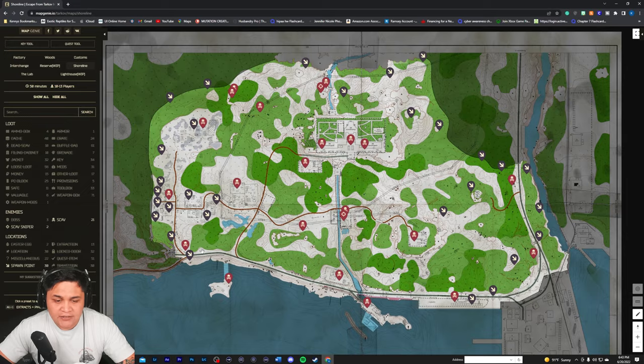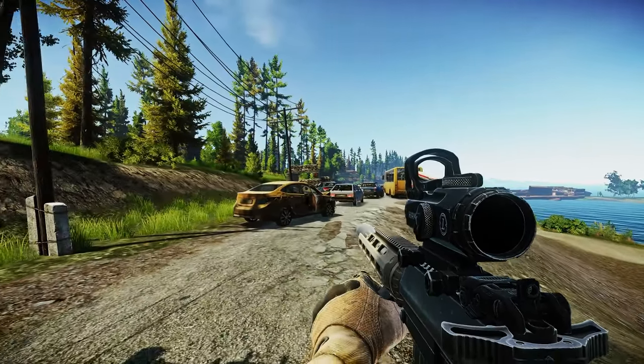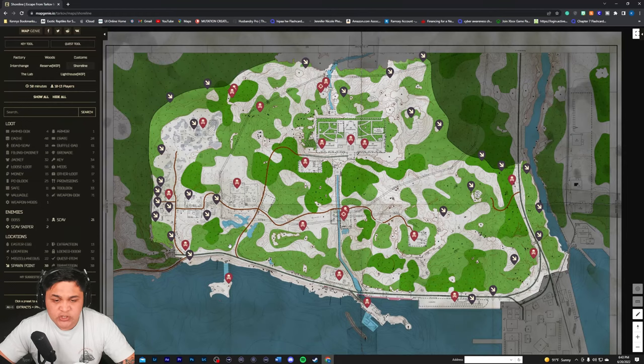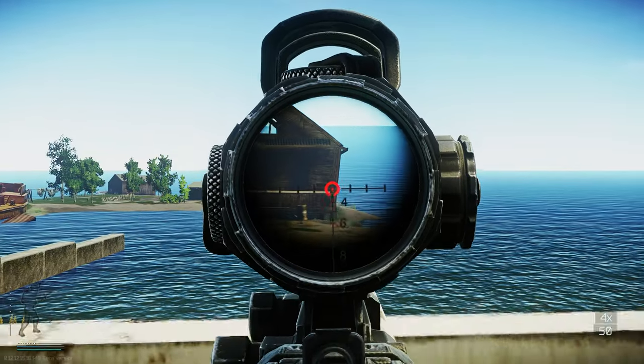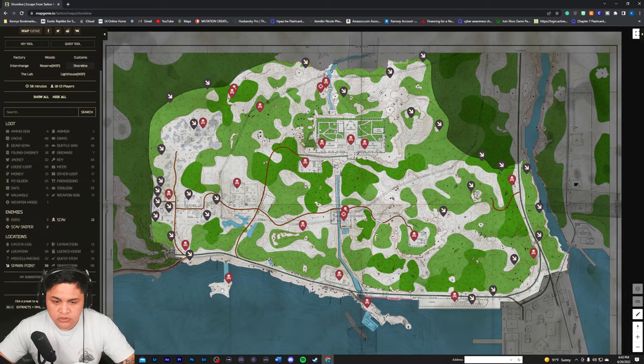Spot number nine is going to be right here at the tunnel extract — there's usually one or two scavs along this way, take them out quickly and move on. Spot number ten is scav island. Be careful here because a lot of PMCs like to hunt this area. There's only one or two scavs that spawn here, but mid-wipe there's a task that has to be done here so people will wait for the Shooter Born in Heaven quest, making it somewhat dangerous.